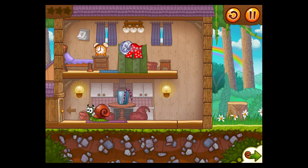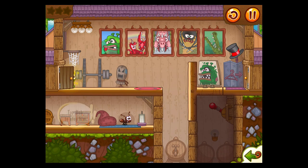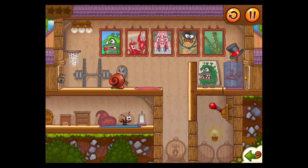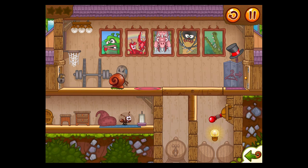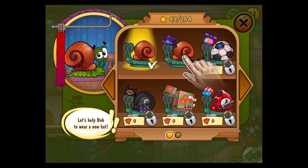Snailbob crawls along and you just need to get him to the exit on each level. It's fairly simple because obviously it's aimed at kids, so we don't really want it to be ridiculously difficult. The general idea is that you want to poke and prod each of the things in the levels to help him get to the end — you can make him stop, start, or turn around. It's just generally an expansion of the original idea.